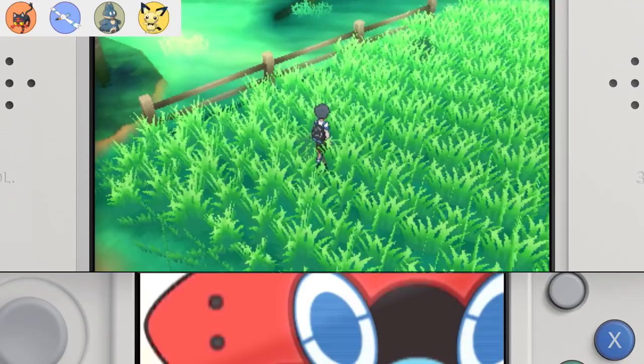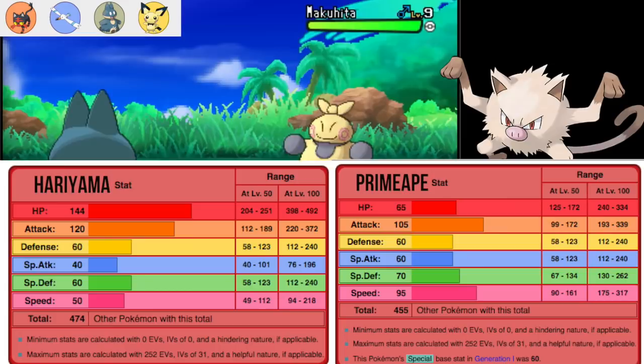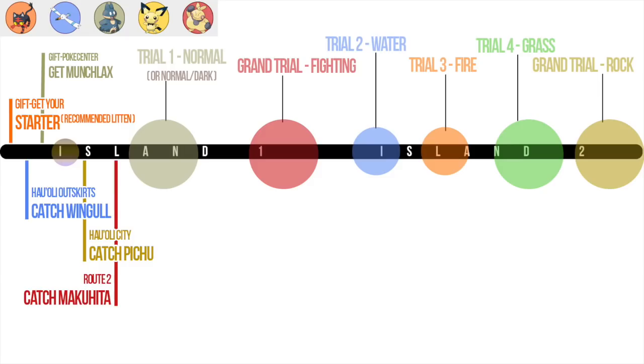You may need to soft reset your game or zone out and zone back in in order to encounter him. Just after the trial, Mankey is available on Route 3. While he's a little less bulky, he is faster. So whoever you decide, let's grab Makuhita on Route 2, even if it's not our final choice. With this, you shouldn't have a problem taking out the Yungoos or Rattata in the Verdant Cavern.